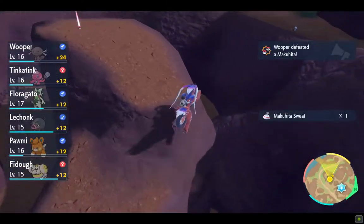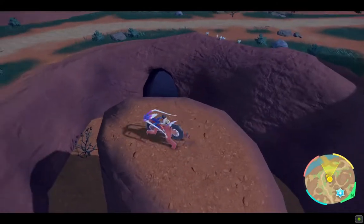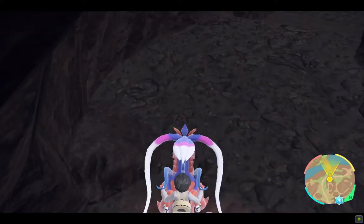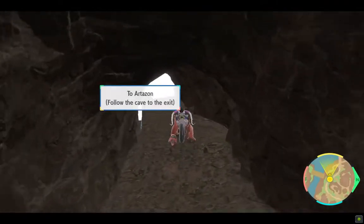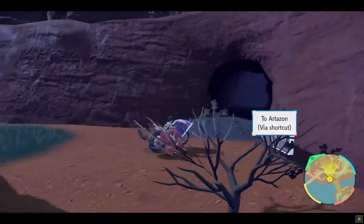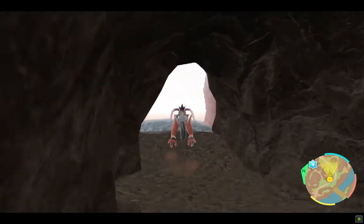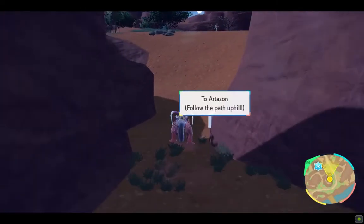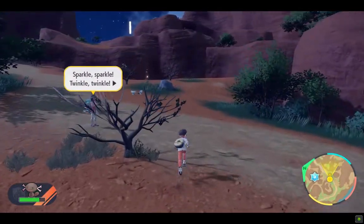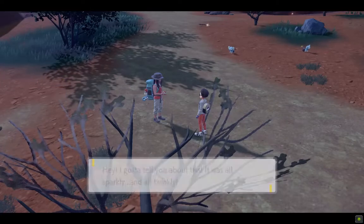If Koraidon could jump much higher that would make things easier. Oh, there's a cave — a shortcut to Mesagoza, or rather a shortcut to Artazon. For this shortcut we need to find that clip on the wall so we can climb. The next city is Artazon, where we're having our second gym challenge, but before that we'll cover the titan pokemon first, then head to Artazon maybe in the next episode.